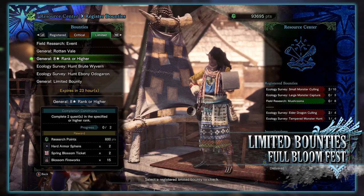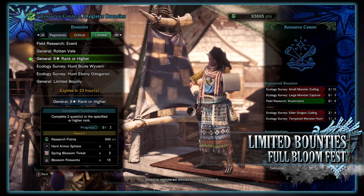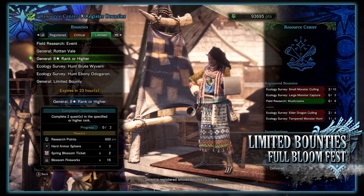Next is a general 8-star rank or higher limited bounty to complete 2 quests at this specific rank or above. To be honest, just doing master rank quests will easily get this done. For doing so you'll get research points, some hard armorspheres, some spring blossom tickets, and blossom fireworks. This is also the last limited bounty you'll have access to if you haven't upgraded to Iceborne.